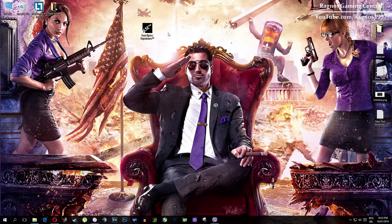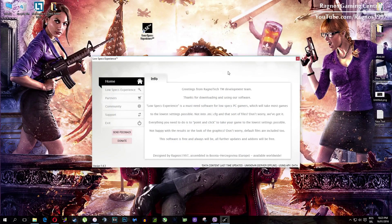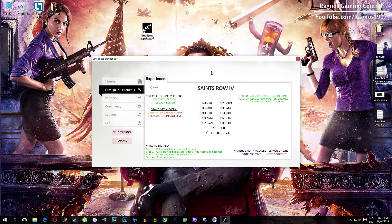After you install it you'll get this shortcut on your desktop — make sure to right click on it and then run as administrator. Once you open it, this screen should pop up. Click on Low Specs Experience, then select Centro 4 and this menu should load.